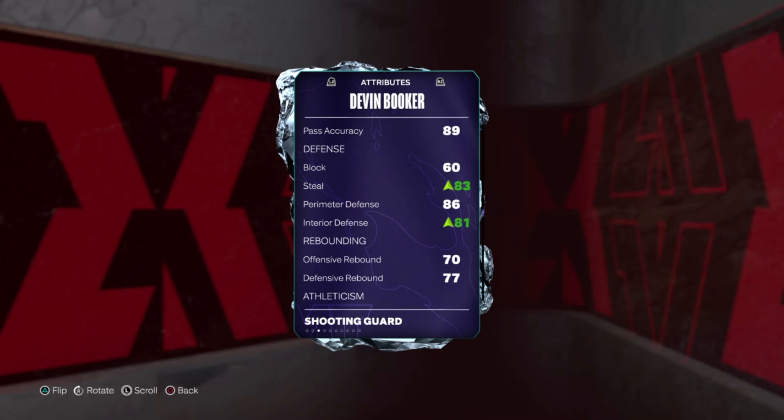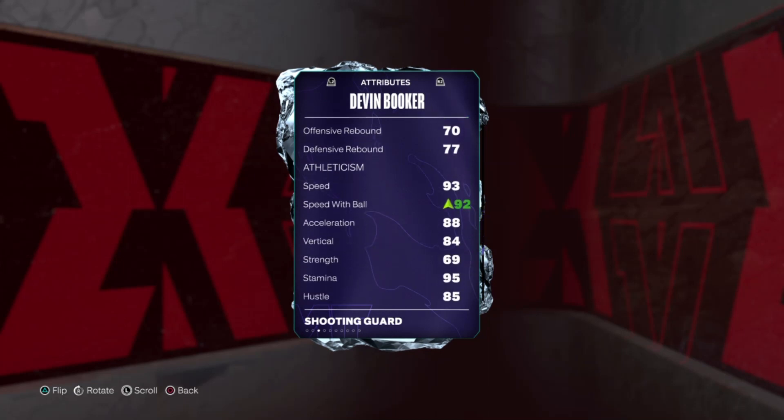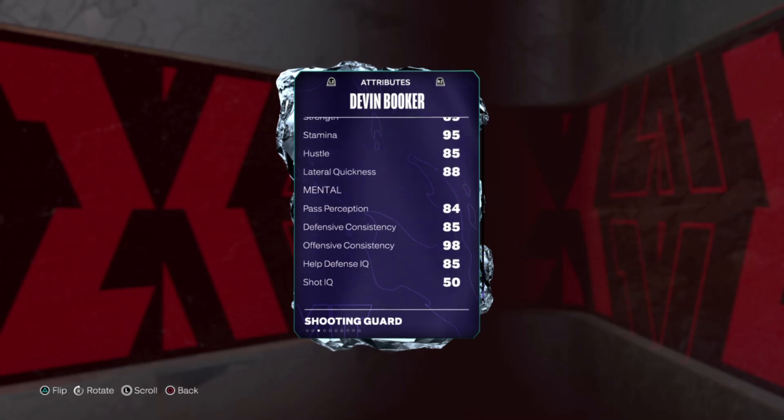Block isn't that important for a point guard, but perimeter defense is 86 — it's passable, pretty decent. Rebounding's fine, speed is really nice actually, 93 speed. I think it was 90 speed with the ball, 88 acceleration, which is really nice.